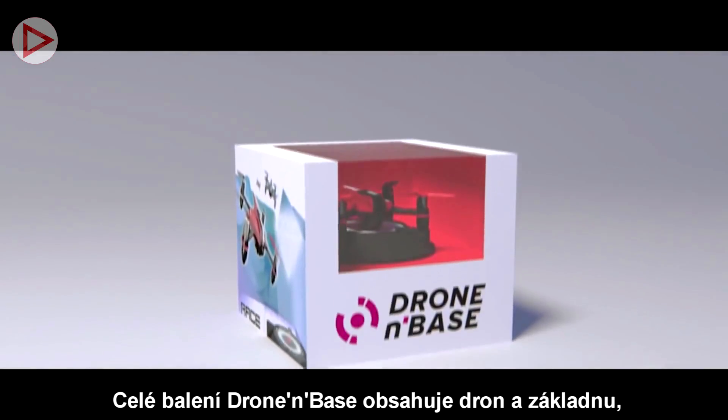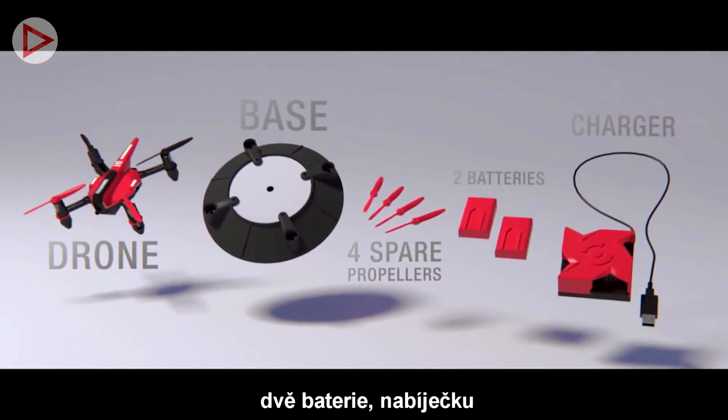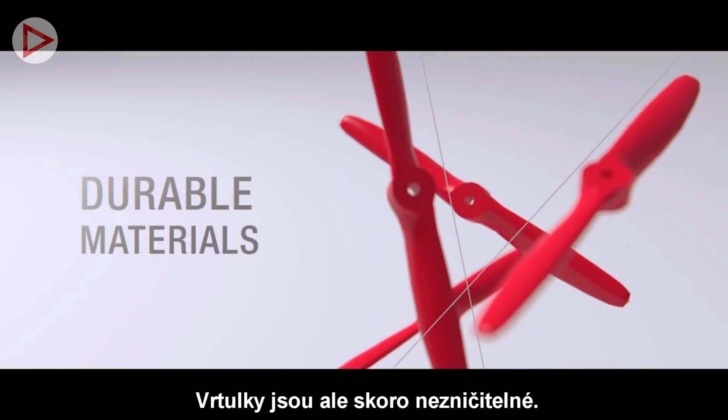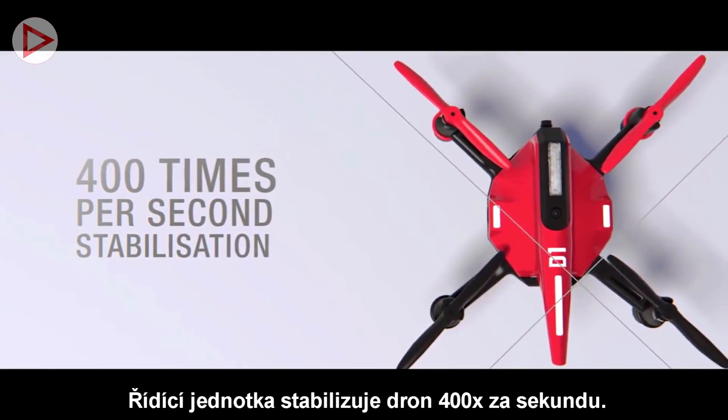The complete drone and base package includes drone and base, two batteries, battery charger, and spare props. Propellers are made to be almost indestructible. An electronic board stabilizes the drone 400 times per second.